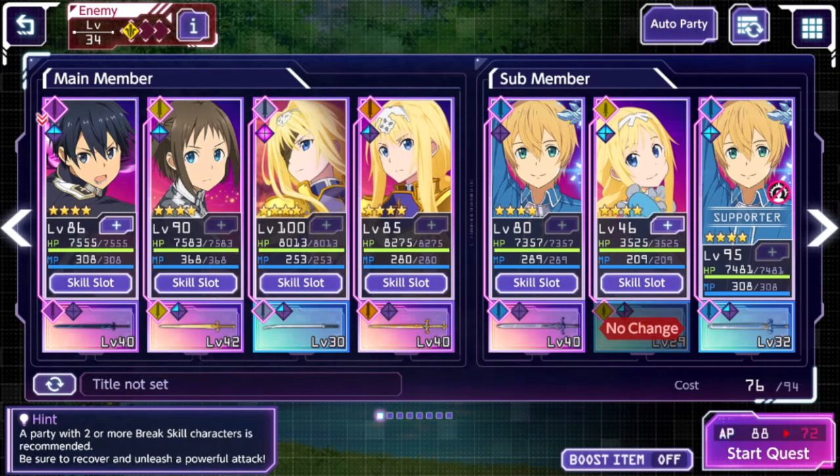There is also a cost system. Initially when building your team, you'll need to manage cost — you can't just put all your four-stars in right at the beginning. You need to level up your account to increase your cost cap, currently at 94 for me. The max cost of a character I've seen is 16. Most four-stars are 12, and it halves per tier down — three-stars are 6, and two-stars are around 2 or 3.